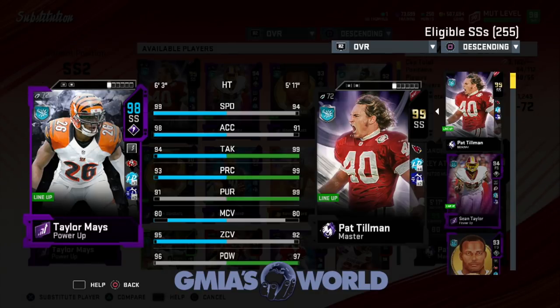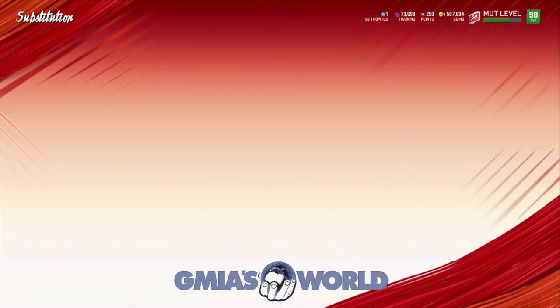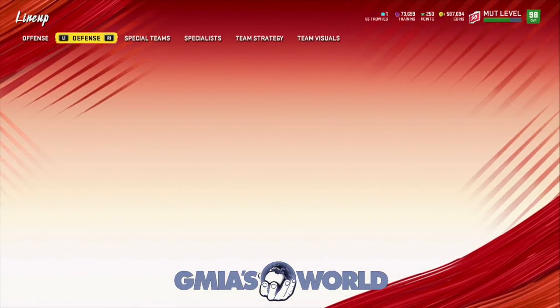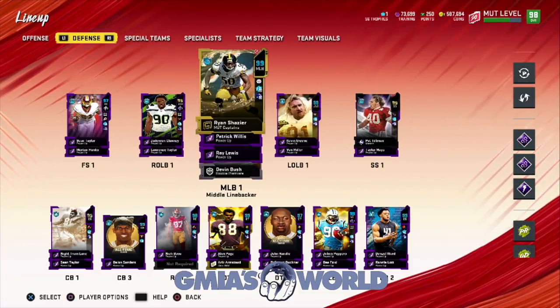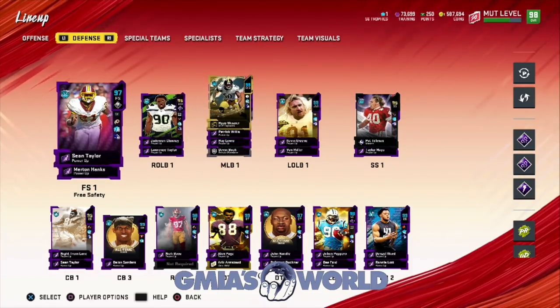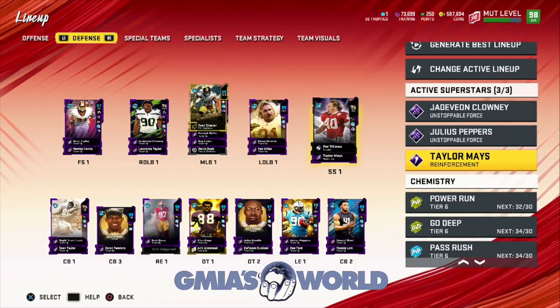If you don't have abilities on your user you're doing it wrong. So with that being the case I wouldn't play around with it too much — I would keep the abilities activated on Taylor Mays. I forgot to take everything off Sean Taylor because I was trying out my new scheme temporarily. He has abilities on but he's not activated. We have Julius Peppers, Jadeveon Clowney, and then Taylor Mays.